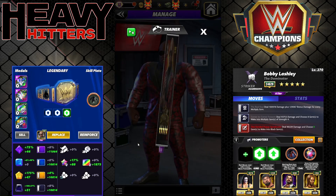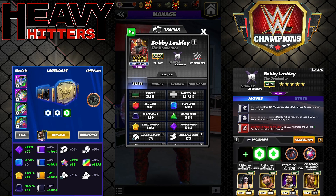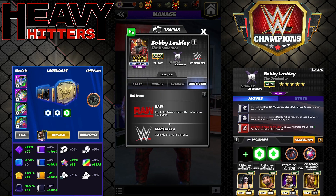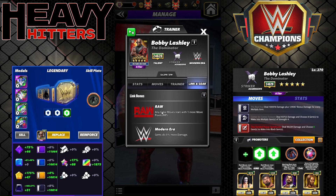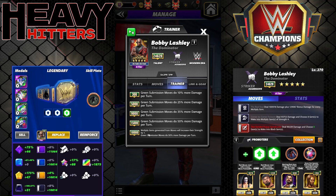Lashley is this weekend's showdown scrimmage contest superstar. He is an aggressive striker, modern era. He's got two links: the raw link and the modern era link. And he has the one gear, the Dominator gear, standard raw. Any color moves start with one more move point. He is a trainer at 18k.